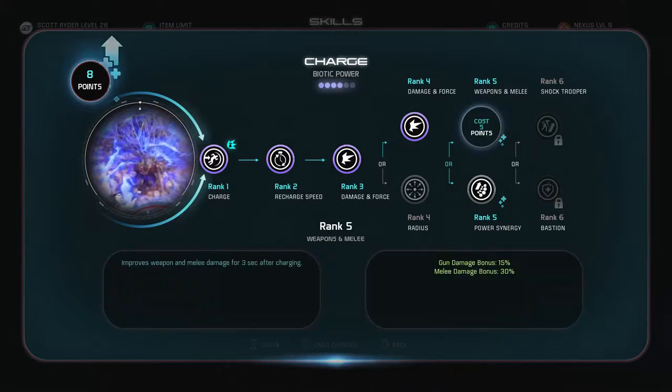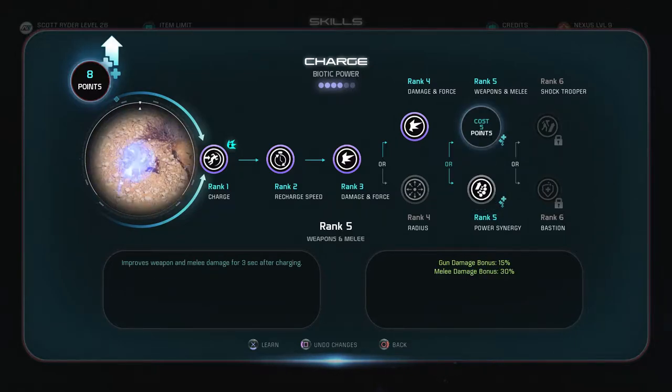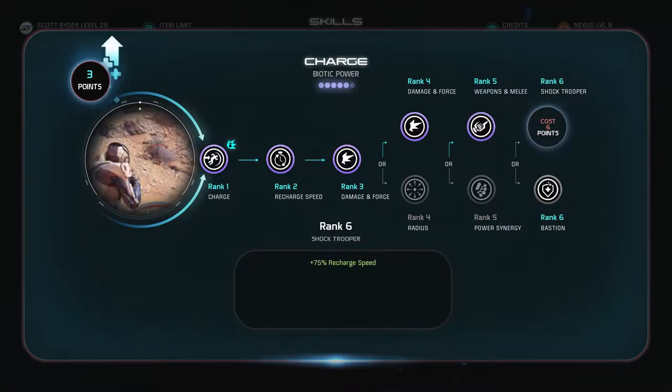For charge rank 5, I can either improve weapon and melee damage for 3 seconds after charging — gun damage 15%, melee damage 30% — or increase all powers for 5 seconds after charging with 25% power damage and 25% power force. I'll go with the melee and gun bonus. I usually charge and then melee, so 30% more melee sounds pretty awesome.